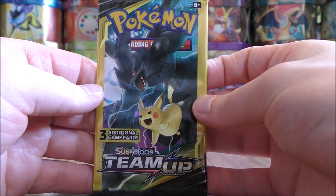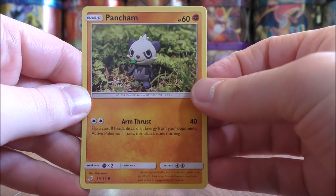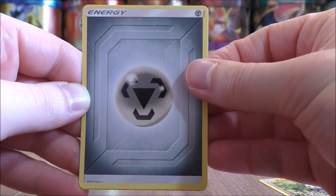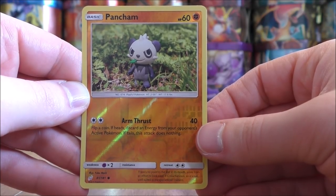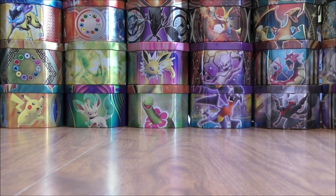Pikachu Zekrom pack. It does seem like there's been an energy card before some of the better cards I've pulled. Pancham starts this one. Here's a metal energy card — does my theory hold truth? Looks to be a reverse holo of a Pancham, just a common. But in a pack like this, a reverse holo is worth setting aside.